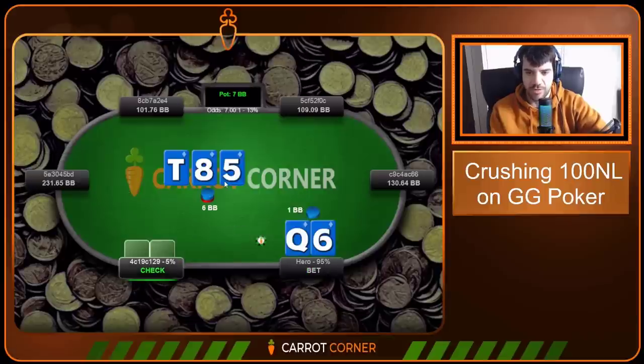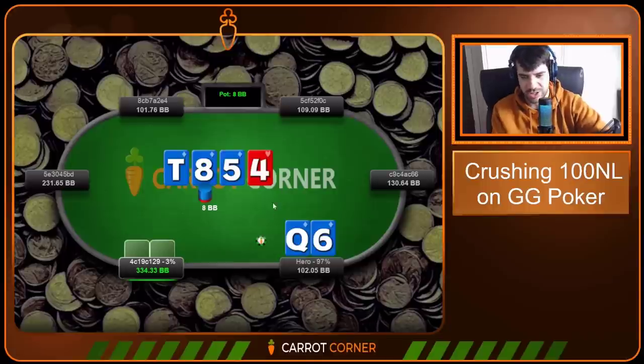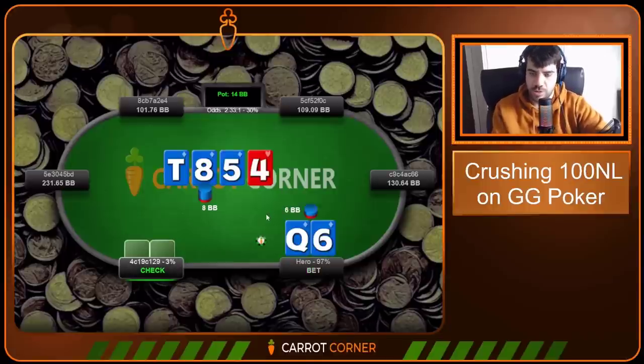Queen-Six offsuit — we open, small blind calls, we flop a flush, go for about sixth pot. We just do this — we bet one big blind on monotone boards. If you're wondering why, I can't be bothered telling you, it would take way too long and I've got way too many hands to go through. Four hearts on the turn, we go for the big bet, villain folds. Not much to say there.